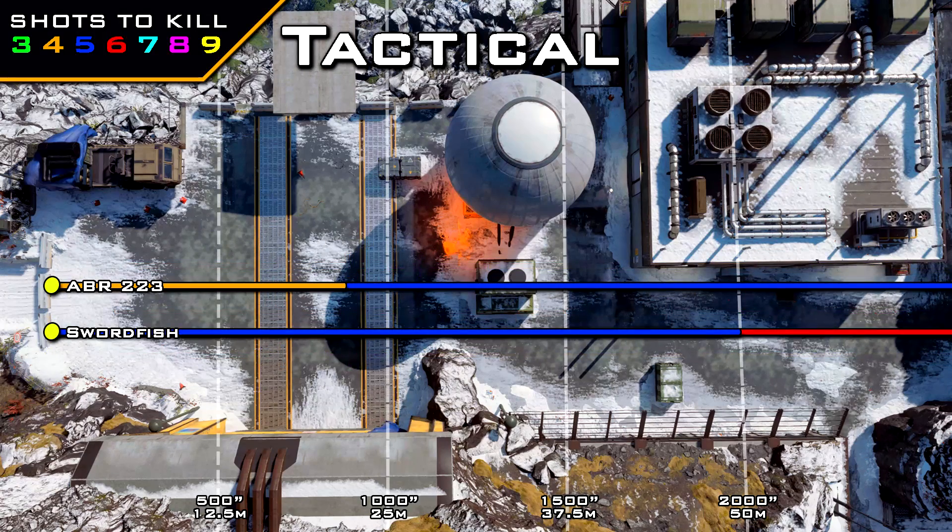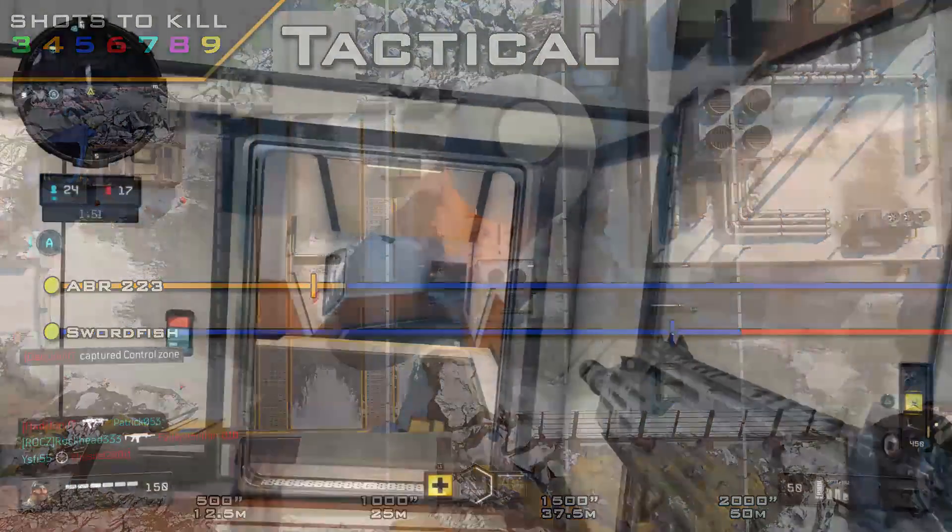Next up we have the tactical rifles, and with these we can put a suppressor on the ABR-223 as well as the Swordfish. The ABR has a standard four-shot kill range of about 20 meters, whereas the Swordfish has a standard five-shot kill range at 50 meters, so that one really stretches out far. And once again, when we pop those suppressors on, we only see a 10% reduction to our ranges, which completely blew me away when I was doing this testing.